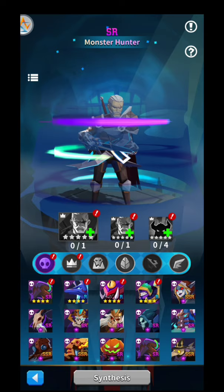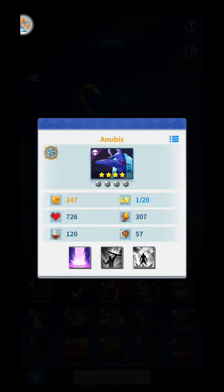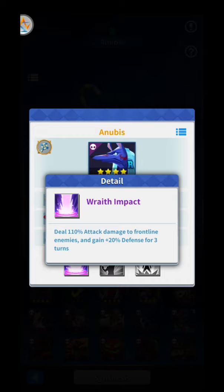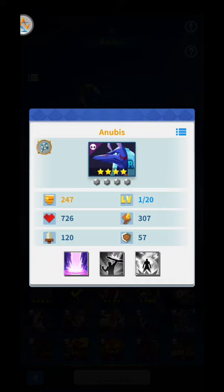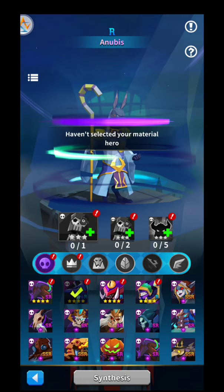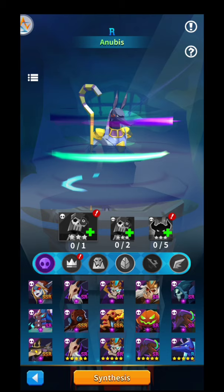I'm thinking about Anubis, honestly — I think he's the best one. Nightmare over here is an assassin, not that good. Anubis over here — he's a priest. Deals 110% damage and gains 20% defense, 40% to block, gains 5% energy and 5% upon taking damage. So probably you can use Anubis as a tank — I'm gonna try that. Let's pick this one, alright, synthesize. Alright, so I have Anubis — awesome.